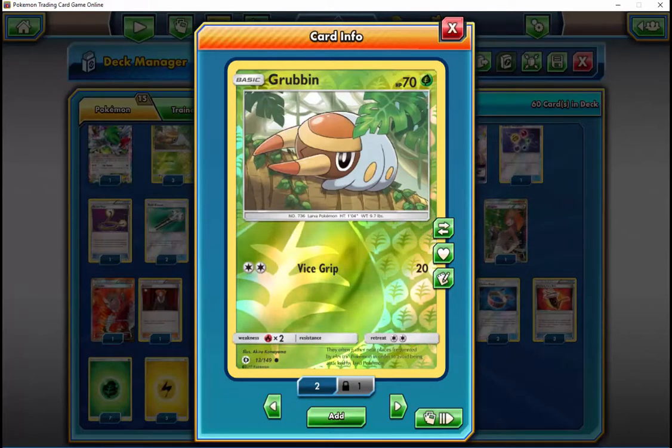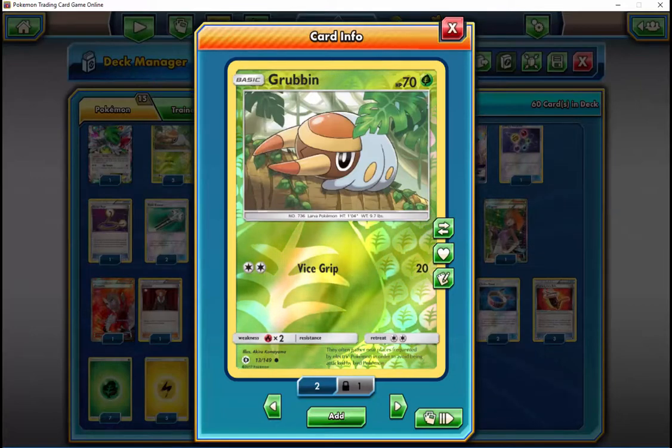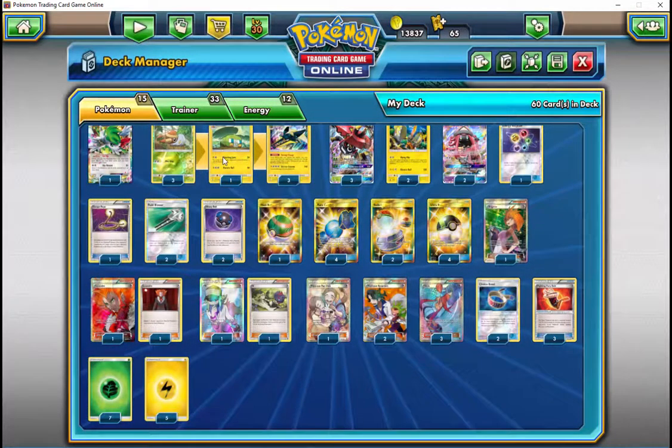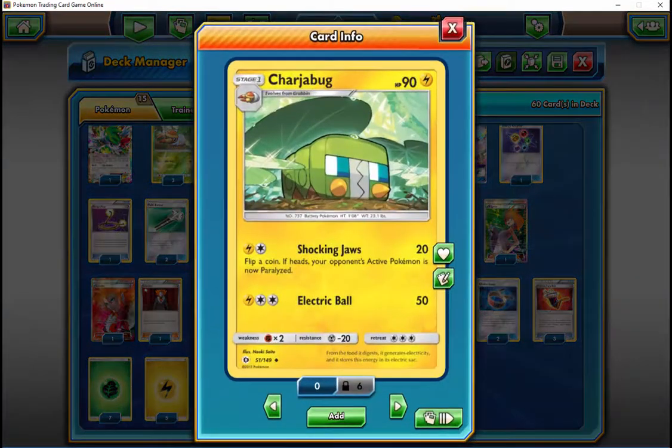It's 50-50 with Decidueye, or at least slightly unfavorable. Decidueye Plume is probably highly unfavorable if you go second. If you go first it's about even — so it's not a good matchup at all. Volcanion — that's even.